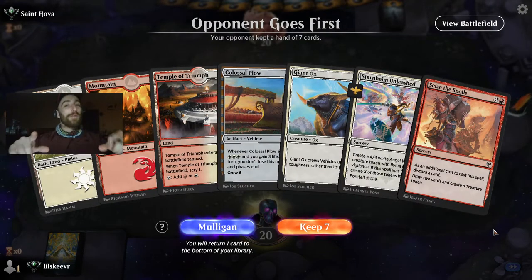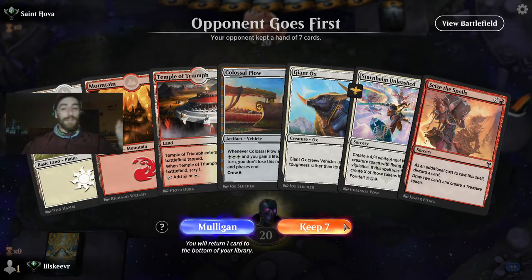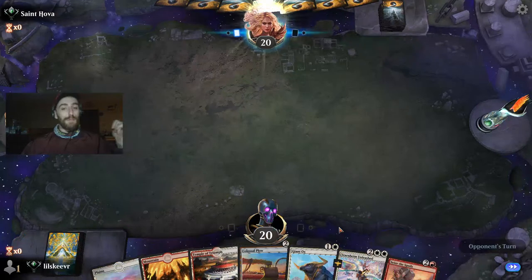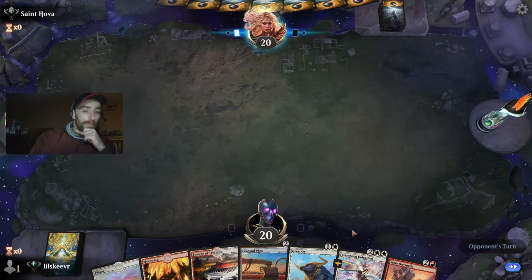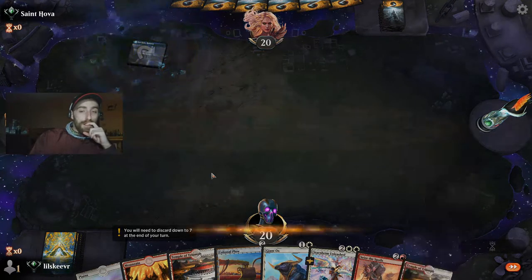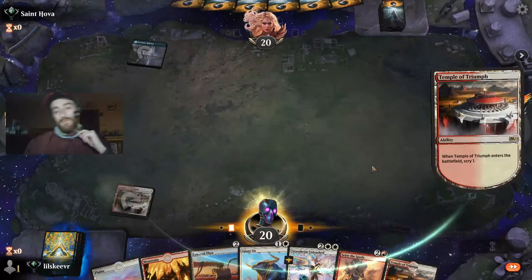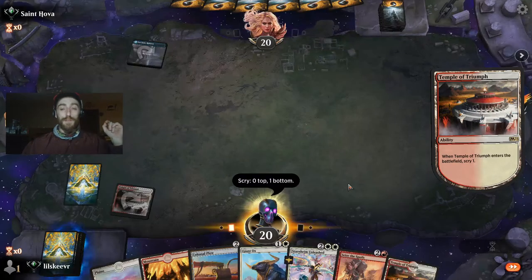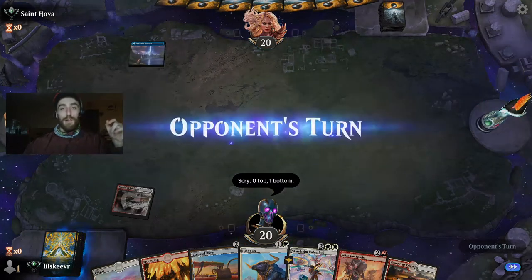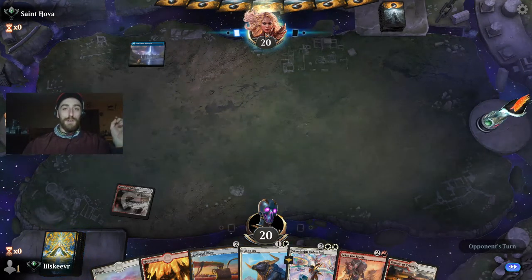All right guys, game number three! Thanks for making it this far — I really appreciate it. This is going to be a pretty good hand. Let's leave with the Skyclave — let's see what's up. We don't really need that. We're against what is this — Syr, Angel? Someone's going to hate me for saying that.